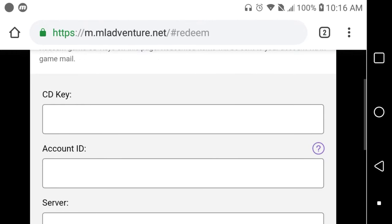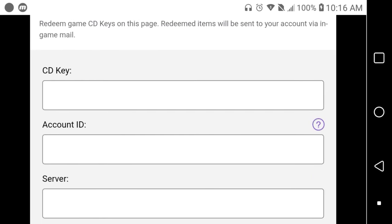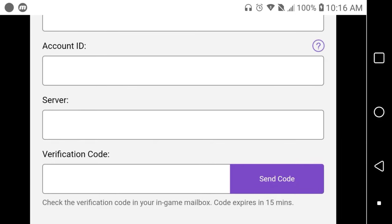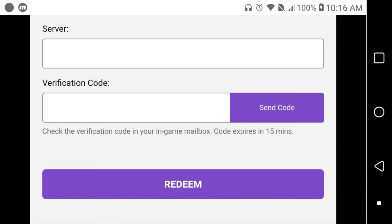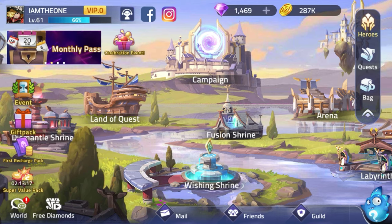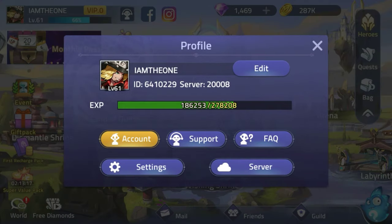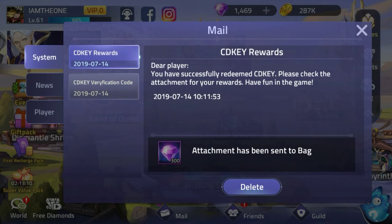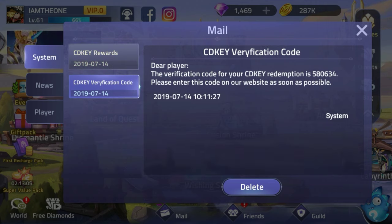The CD key is going to be the code, your account ID, and your server. It'll send a verification code to your in-game account, and once you get that you can hit redeem. Then it'll just come in your mail — 300 gems right there.